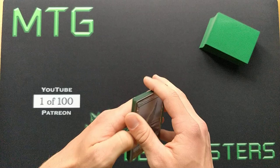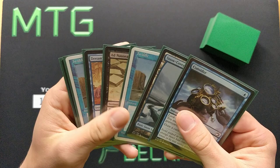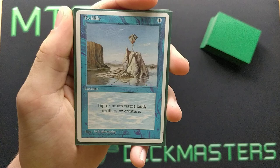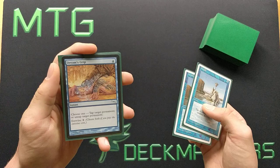I doubt that will happen because the odds are probably 1 in 10,000 games. So let's look at our opening hand. First of all, we have a basic Island, nothing too fancy. Then we have Consider as a turn 1 cantrip. Then we also have 2 copies of Twiddle — a 1 blue mana instant that taps or untaps a target land, artifact, or creature. Then 1 Dreams Grip, which does essentially the same thing except for 1 extra mana.